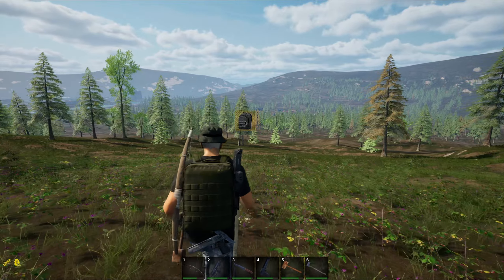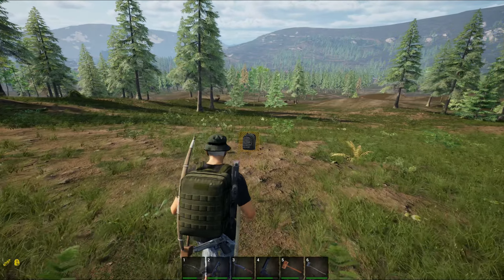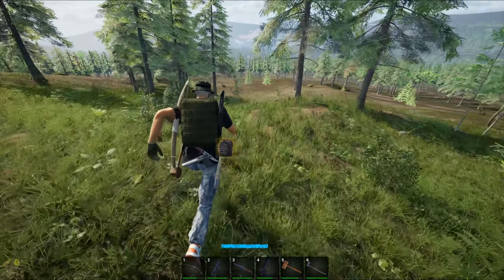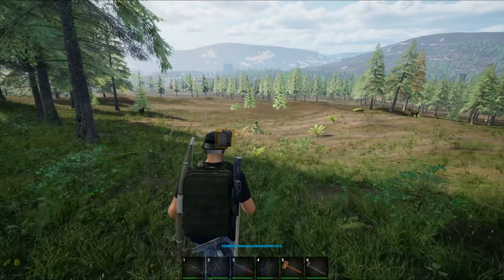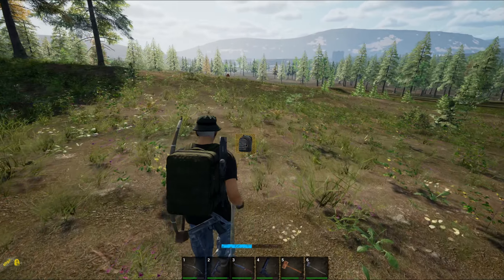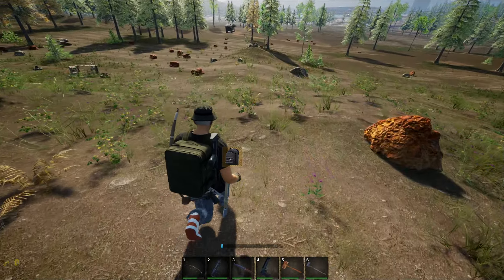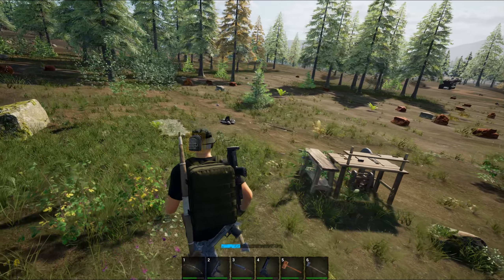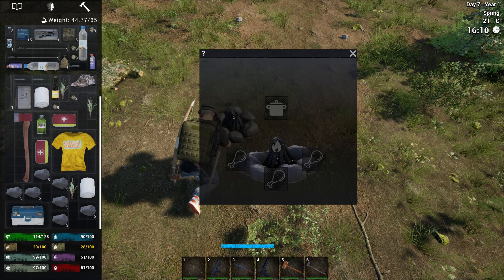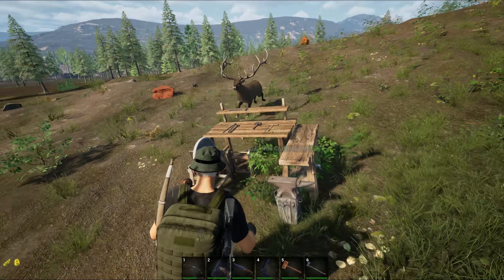I see an elk right in front of me, just south of my bed there. There are quite a few here - three times the amount - and some more off in the distance. I've got tons of protein over here if I need it. I should have a can of food at my camp up here. I've come to the unfortunate realization that looting homes is really hard to justify because the chances of getting any loot after killing 100 zombies to get into one house is almost nil.